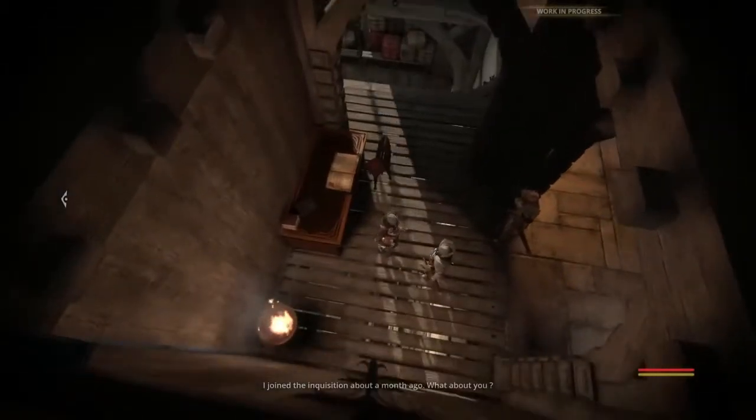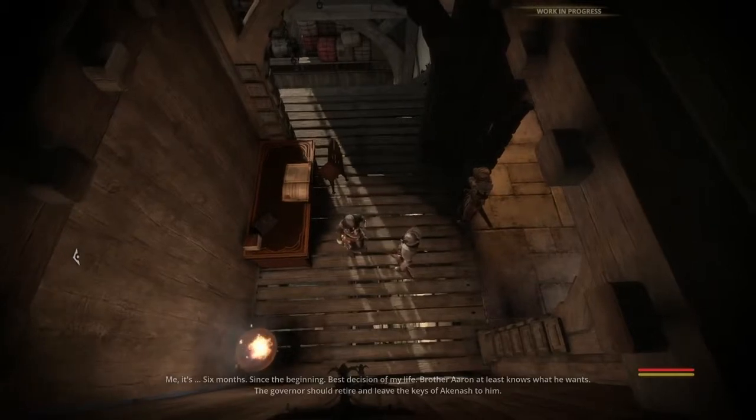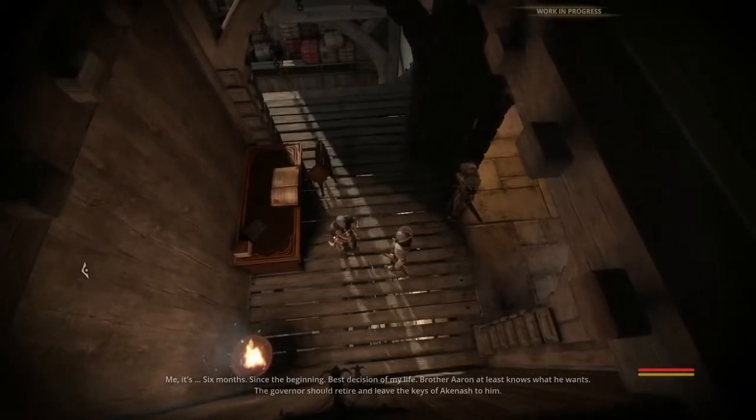It would be foolish to take on three armed and armoured human soldiers in a fist fight, so let's wait a moment and see if an opportunity to move on unseen arises. It seems these soldiers are engrossed in gossip, but there's no path to reach the ground from here so you'll have to go around.